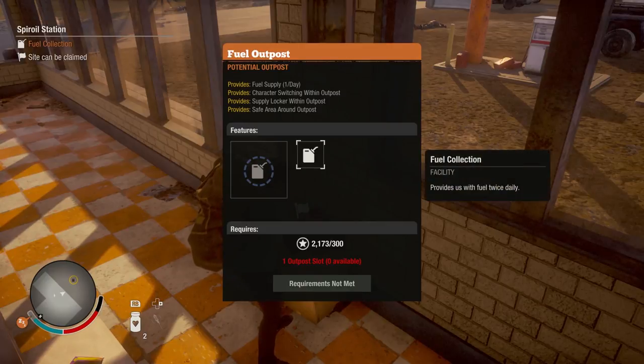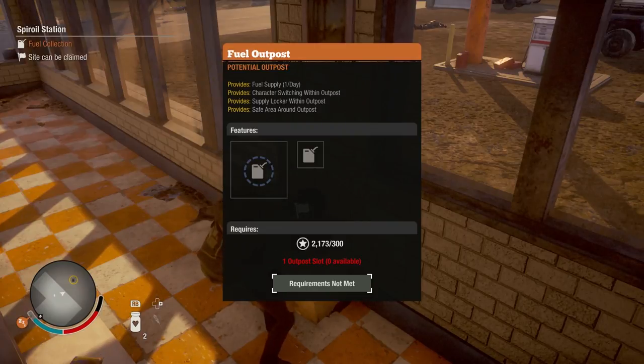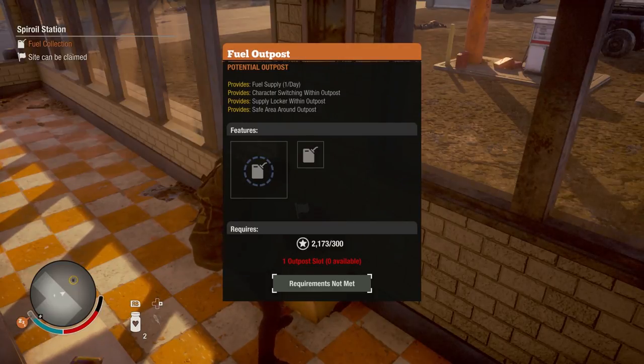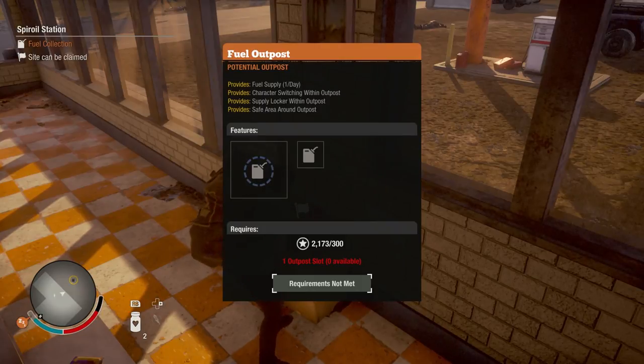All the outposts available to claim have a lantern icon like this. All you have to do is push Y and you can claim it. You do need a certain amount of outpost points. For example, this one will provide one per day of fuel, allow character switching within the outpost, and also a supply locker — so it becomes a safe area where you can store stuff and change characters. I don't have an available slot right now so I wouldn't want another fuel one anyway, but if you do want a fuel outpost, this is how you claim it and it takes up a slot.